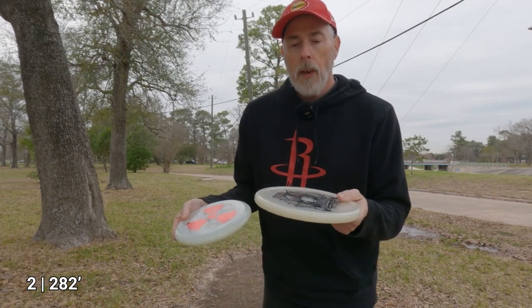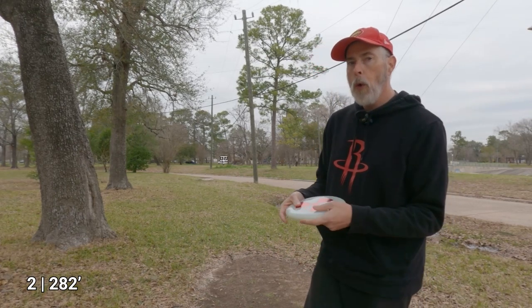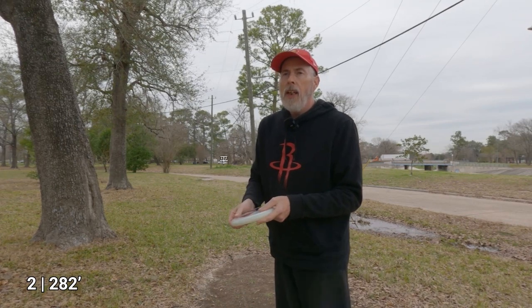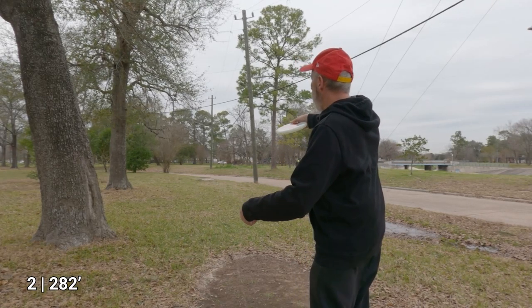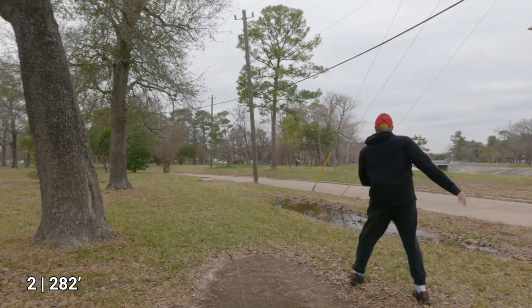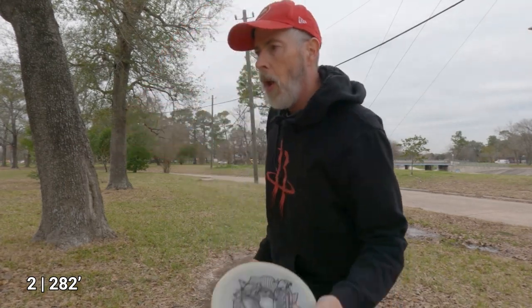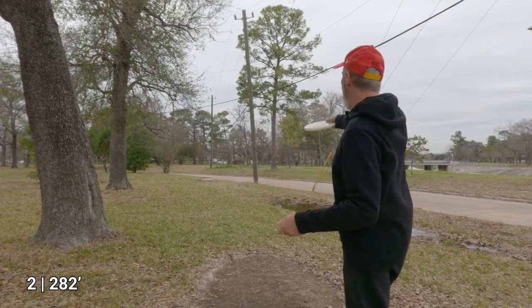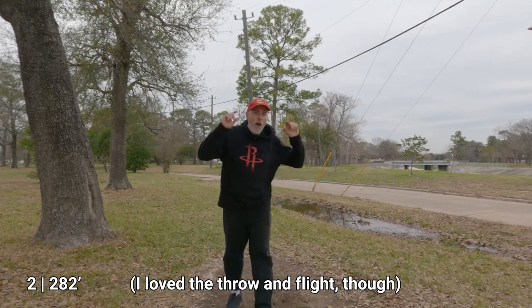We're at hole two of this layout, the old hole four. Starting a lot closer but still over 300 feet to the basket — the only way I'm going to reach it is if I have absolutely no mistakes with these putters. Going to throw the Hydrogen first. While that looks and maybe feels faster than the dillo, the real world result is that it feels about as slow as the Armadillo. Now I'm going to try the dillo — oh, that's sad. So far I'm 50% off the tee with these two putters.